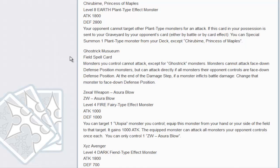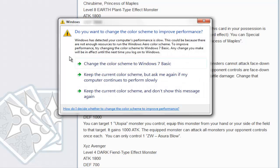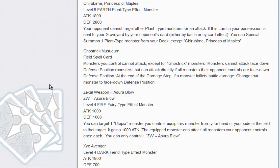Next up is Ghost Trick Mausoleum, a new Ghost Trick field spell. Monsters you control cannot attack except for Ghost Trick monsters, so right off the bat it's a Ghost Trick only card basically. Monsters cannot attack face-down defense position monsters, but can attack directly if all monsters your opponent controls are face-down defense position — so there's no half damage or anything like that, just if it's straight all defense monsters you get to attack your opponent directly. At the end of the damage step, if a monster inflicts battle damage to your opponent, change that monster to face-down defense position, so the minute you attack it goes face down. A very nice field spell. I'm not particularly crazy about it — I still like the other one better — but with time I might find out Mausoleum is better. I just got to test it a little bit more.